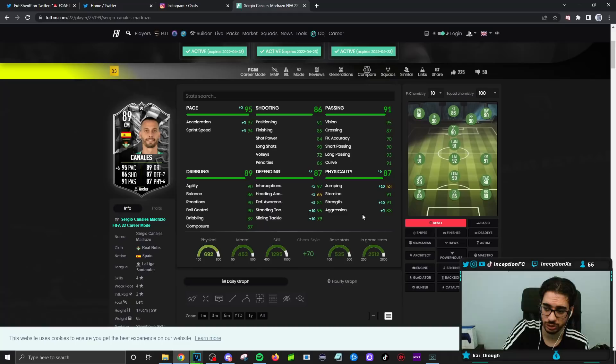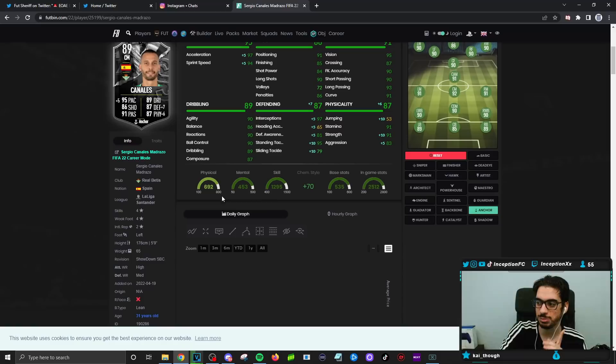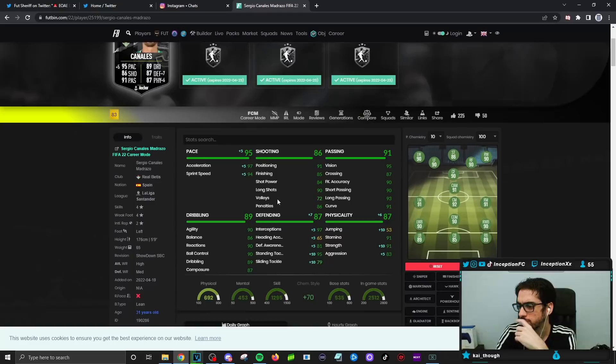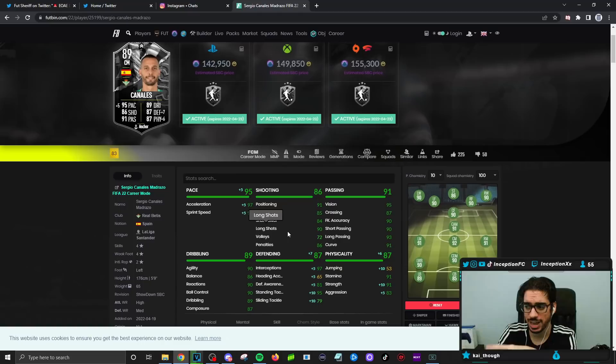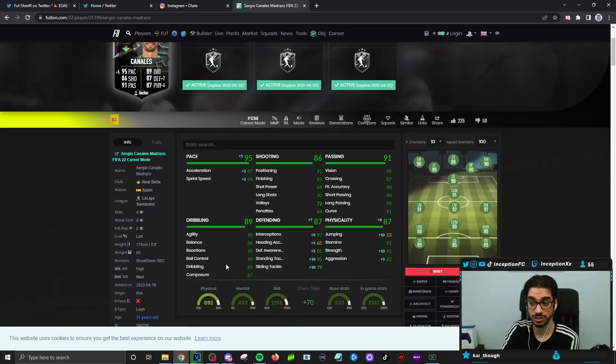Cards like this are really good — he can attack and defend. I like that he's high-medium work rated and has 91 stamina. In the center mid position, I can use him in a 3-5-2 as my left mid, pushing forward and coming back, because he actually has some shooting capabilities too. Shooting for base card stats is already set up decently for a midfielder. Passing is phenomenal as well — four-star weak foot, 87 composure. Dribbling is in a good area too because he's a five-foot-nine player with a lean body type.